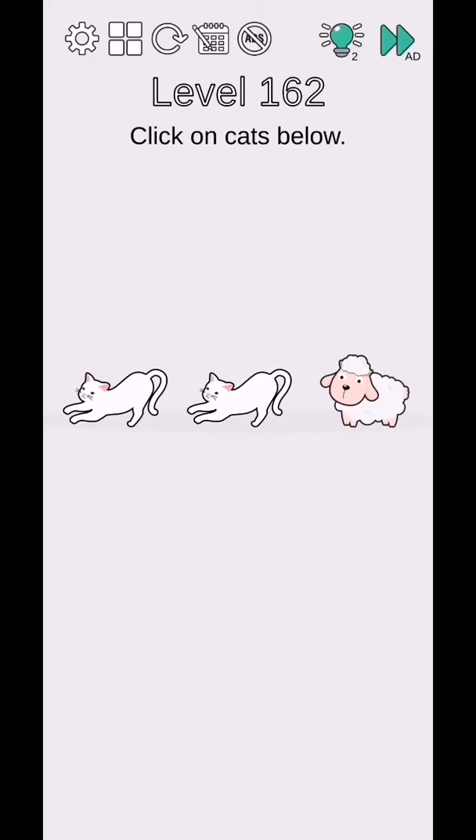Level 162 - click on cats below. I have two cats, so tap them both at the same time.